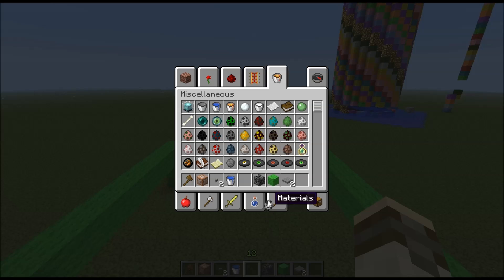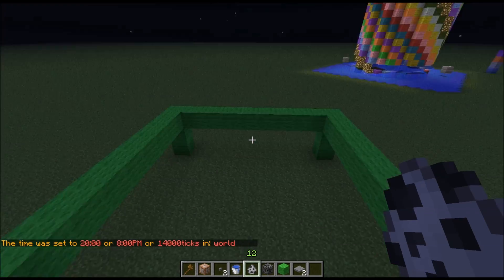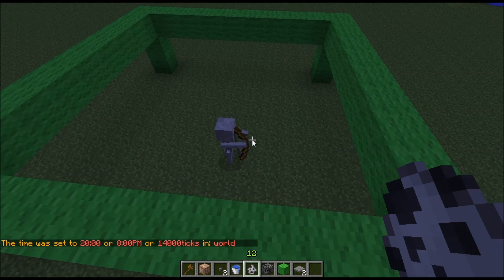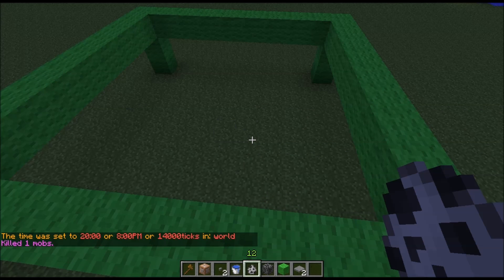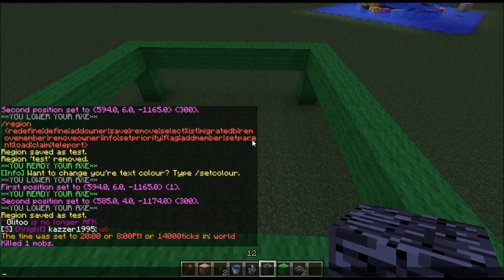First of all, let's find a skeleton. Slash time night. I can spawn a skeleton. This is a good point to mention slash butcher, which kills all animals nearby. Now, to flag this region to not be able to spawn mobs, it's slash region flags, name of the region, and then mob-spawning.